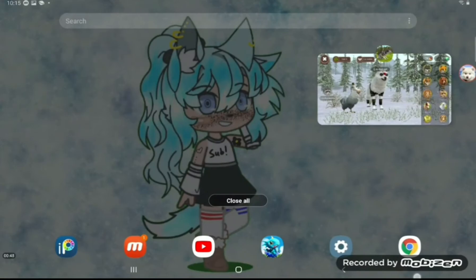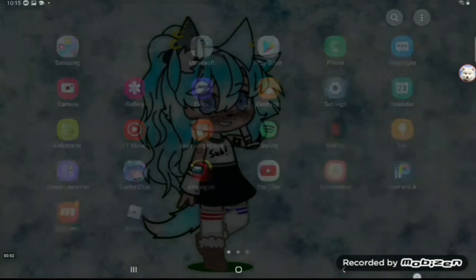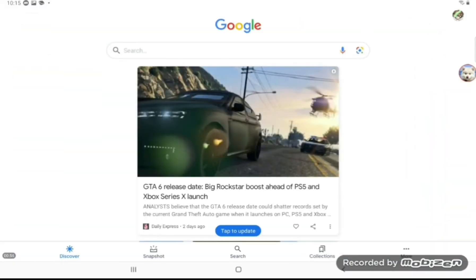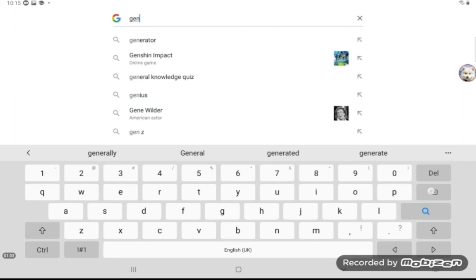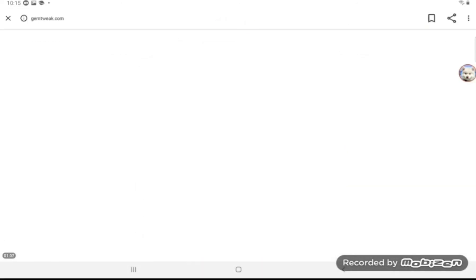Firstly, you need to go on to Google or Chrome or whatever you want to go on. You want to search 'gemtweak' — that's gemtweak.com.